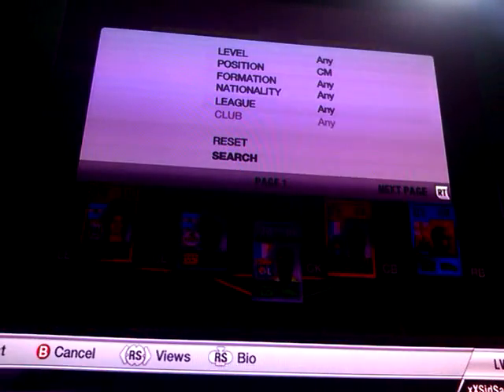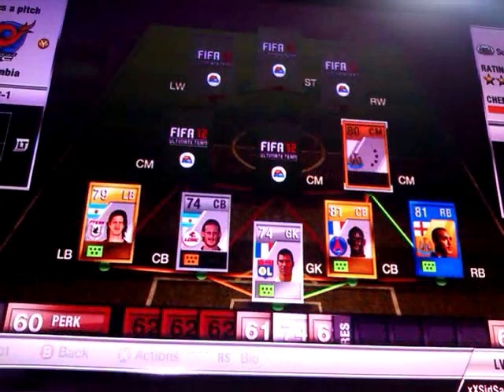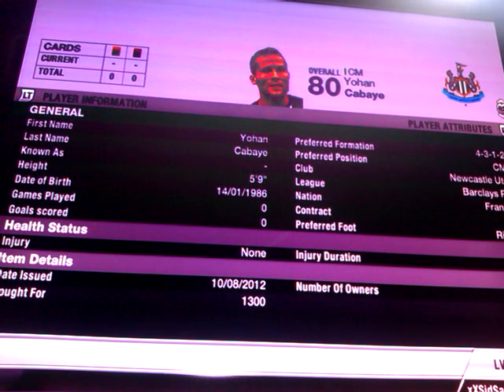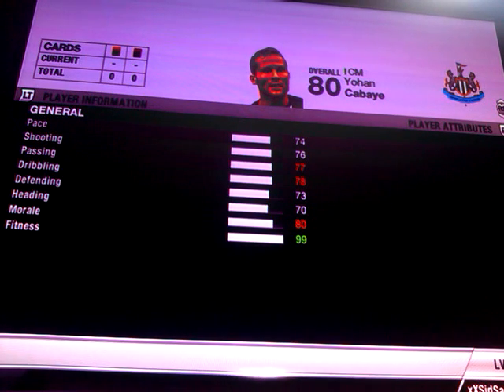Coming in at right centre midfielder is Johan Kabay. I could have picked up the inform or the Team of the Season card, which I'm still considering, but I picked him up for 1,300 coins. He's got 74 pace, 76 shooting, 77 passing, 78 dribbling, 73 defending and 70 heading.